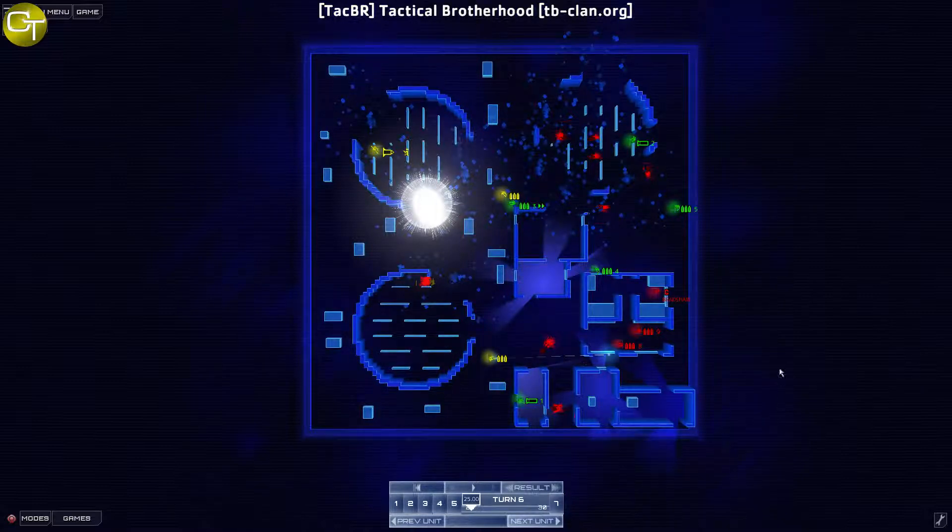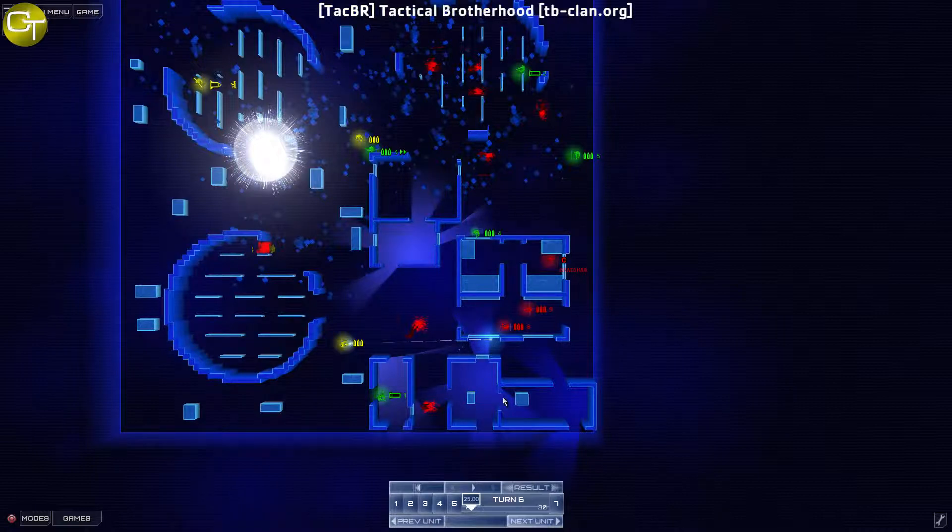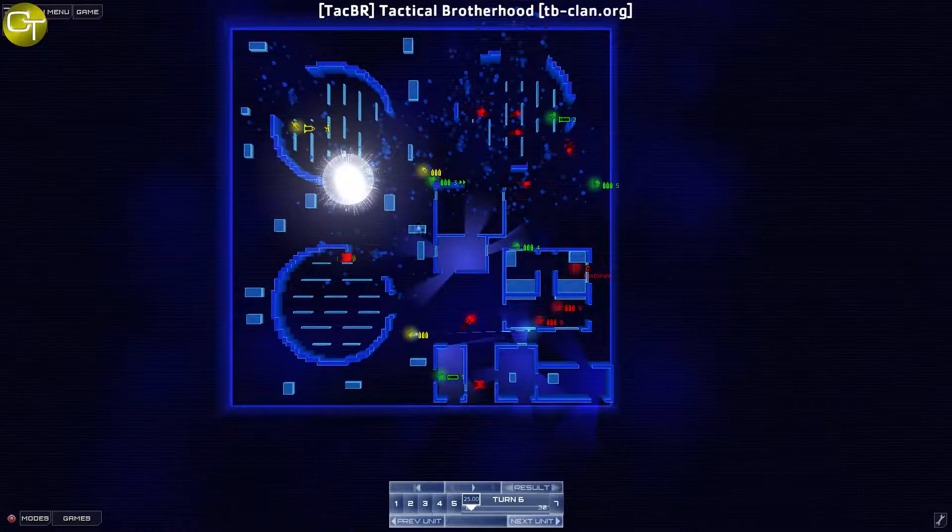The rocket came in and wiped this section out — you can see it took out some of the wall too. Fortunately both guys cleared in time, so I didn't lose either one of them. Bradshaw is now in big trouble. My shotgunner killed one guy through the window and it's just a matter of closing in from all sides now. Let's see what happens in turn six.